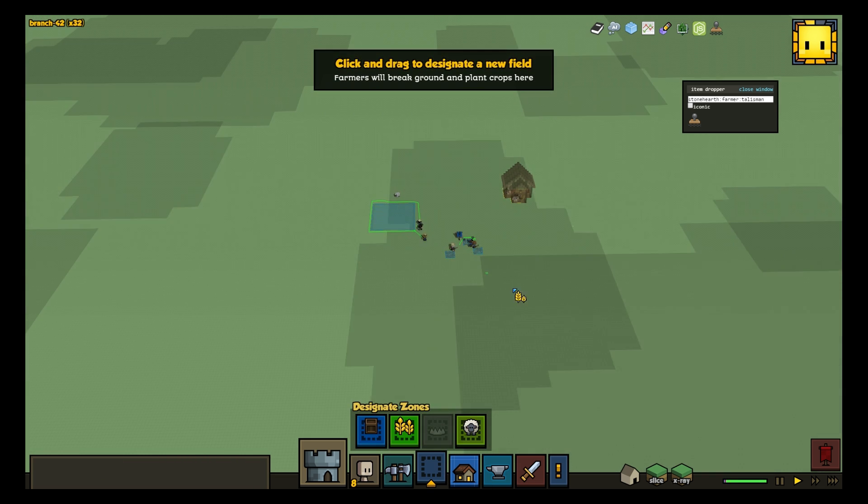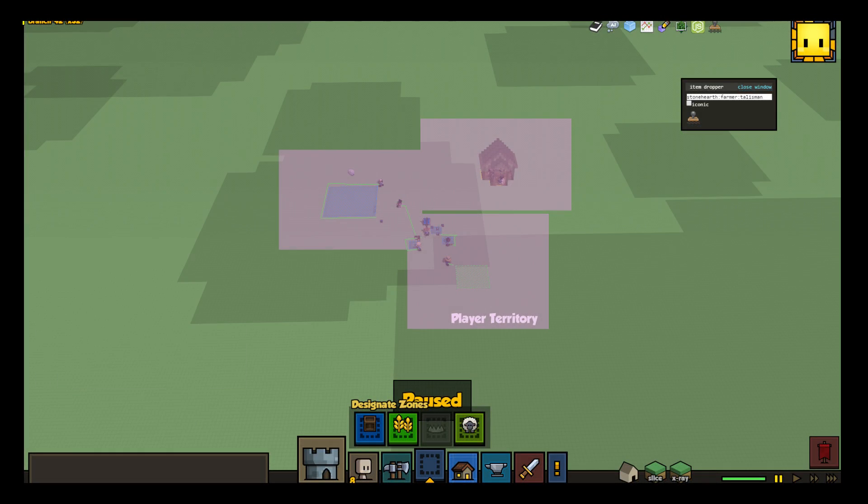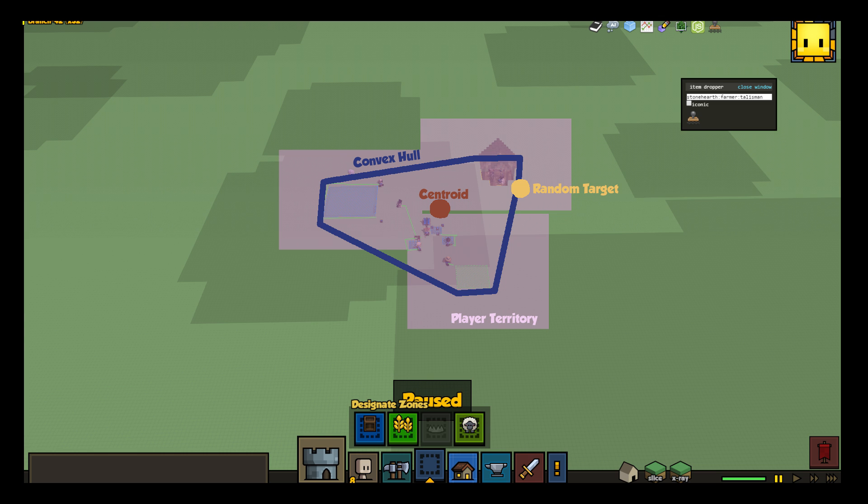When you, the player, put down a building, farm, or stockpile, the area around that object becomes part of your territory. When it's time to put down something near your camp but not too close, like an enemy encounter, the game draws a convex polygon around the objects that comprise your territory and picks a random location on this polygon to start its search for a suitable enemy placement location. To bias us toward the wilderness and away from your town, Albert takes all of your territory objects and calculates their centroid.